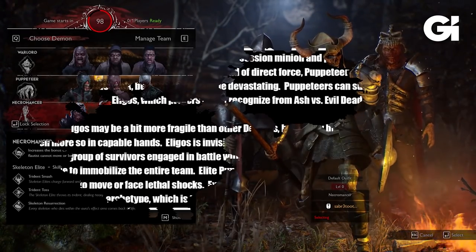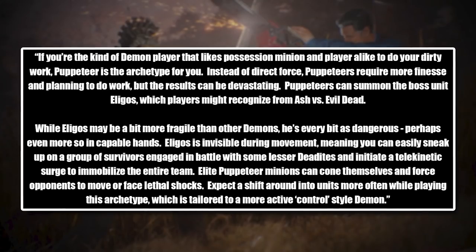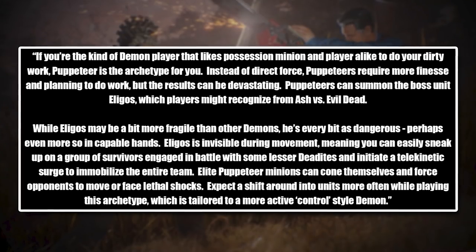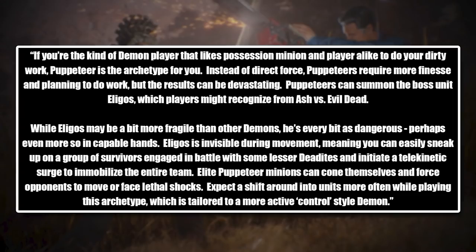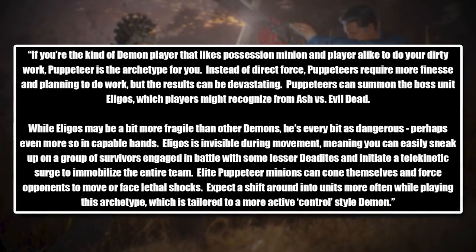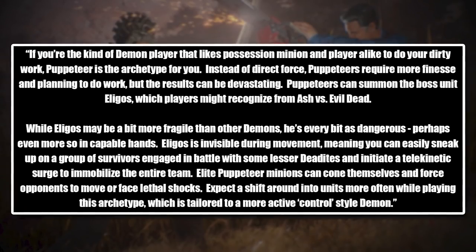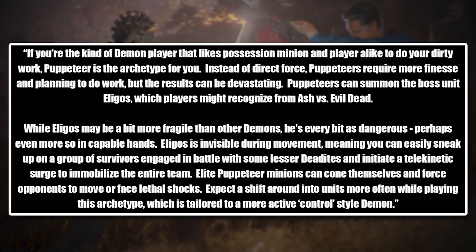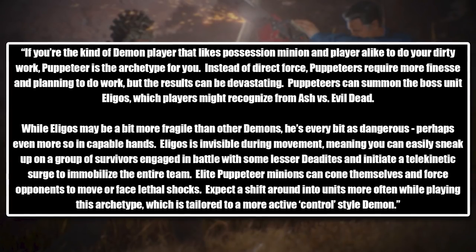Next, you have the Puppeteer. If you're the kind of demon player that likes possessing minions and players alike to do your dirty work, Puppeteer is the archetype for you. Instead of direct force, Puppeteers require more finesse and planning to do work, but the results can be devastating. Puppeteers can summon the boss unit Elagos, which players might recognize from Ash vs. Evil Dead. While Elagos may be a bit more fragile than other demons, he's every bit as dangerous, perhaps even more so in capable hands. Elagos is invisible during movement, meaning you can easily sneak up on a group of survivors engaged in battle and initiate a telekinetic surge to immobilize the entire team. Elite Puppeteer minions can clone themselves and force opponents to move or face lethal shocks. Expect to shift around into units more often while playing this archetype, which is tailored to a more active control style demon.